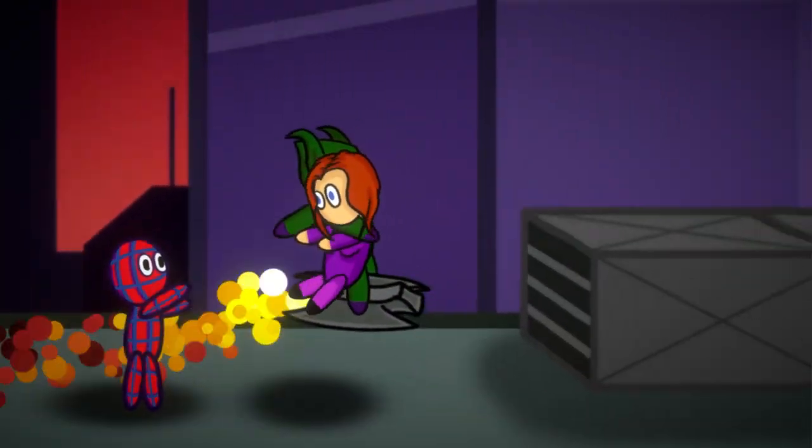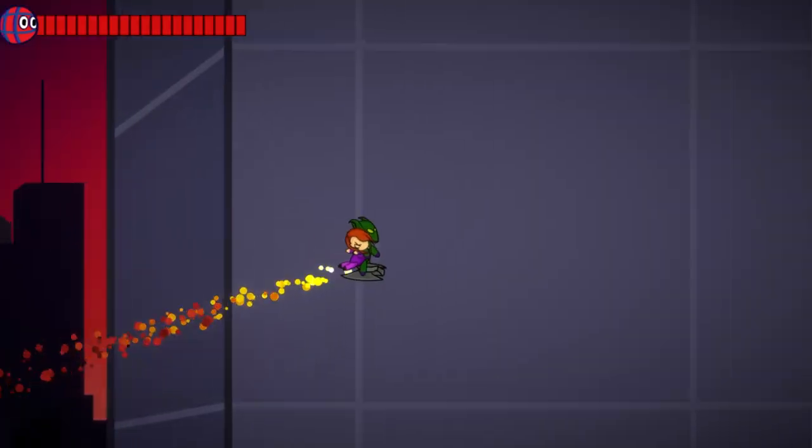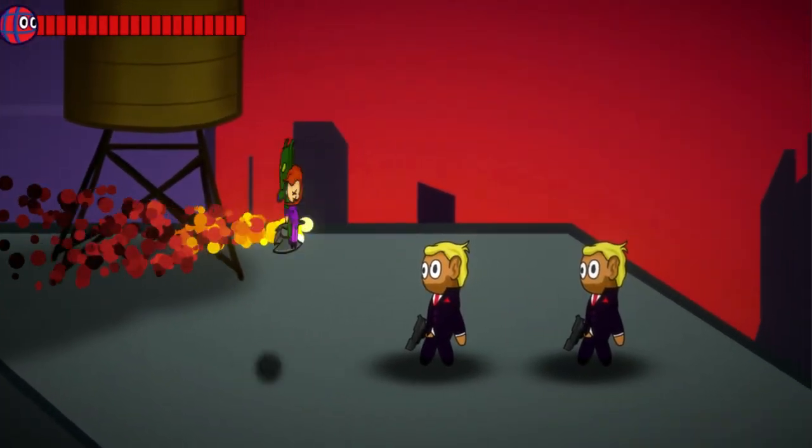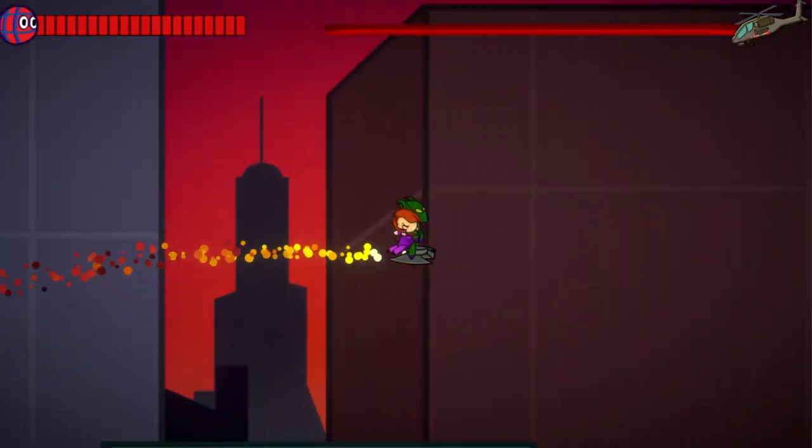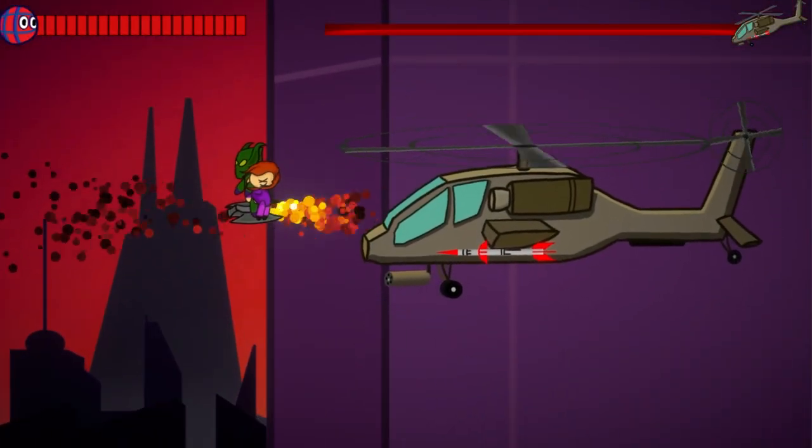To make this story really a story, we need more cutscenes. The first level already has the lovely Mary Jane attraction. Level 2 got a cutscene where the goblin commands his soldiers to attack you. And the helicopter cutscene looks surprisingly similar.